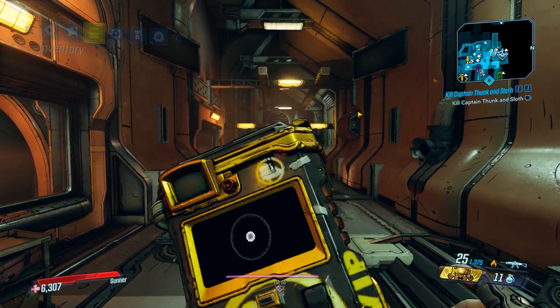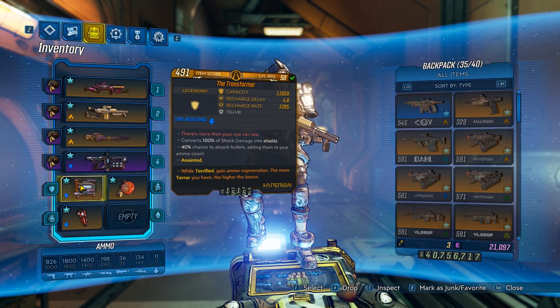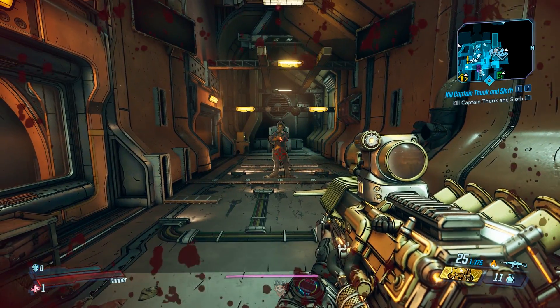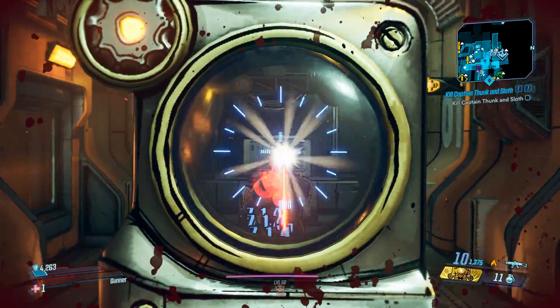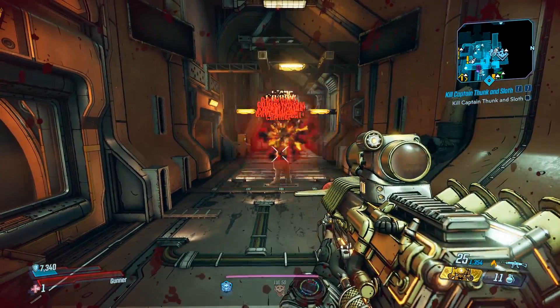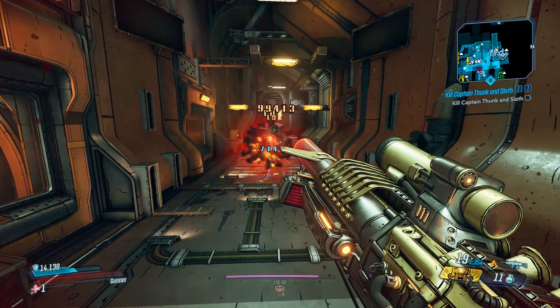A really cool combo you can do is put on a Transformer. Instead of taking shock damage, it's gonna regen your shield. So you can see right now we have no shield, and now we're gaining shield. Yeah, this combo is pretty crazy. And when they blow up, they're gonna do fire damage. So they stick for shock, they blow up for fire.